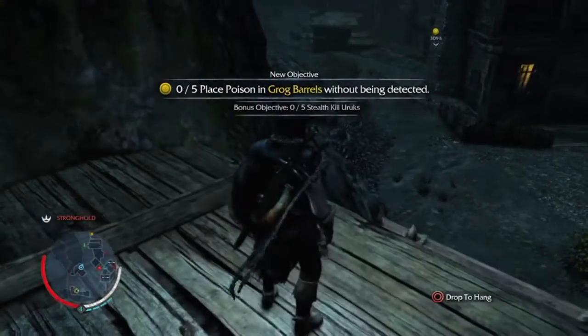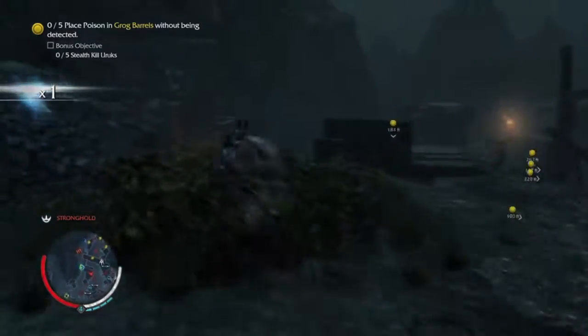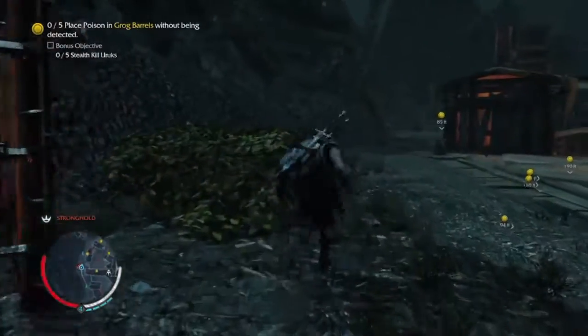Alright guys, welcome back to Shadow of Mordor part 2. We have a very simple task tonight, and that is to poison five arrows of grog. Hey, it's a little caragor — I'll set you free when things get a little hairy.